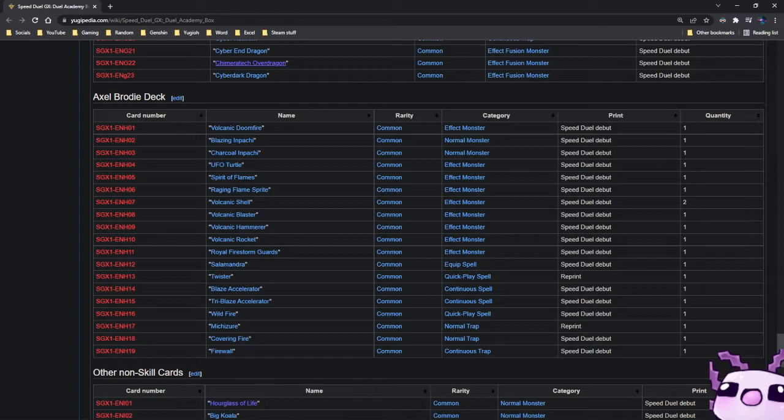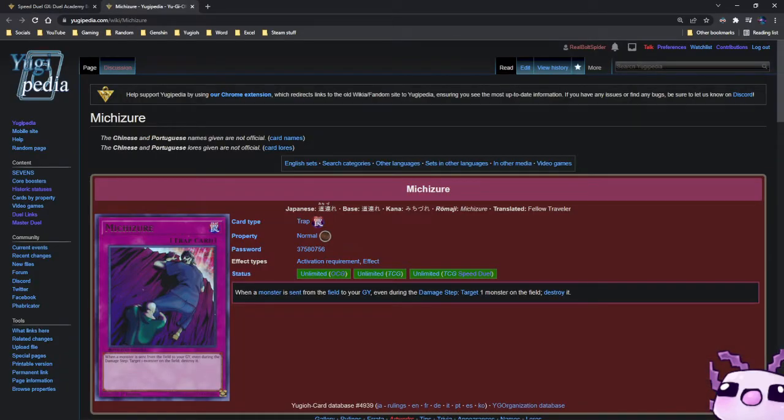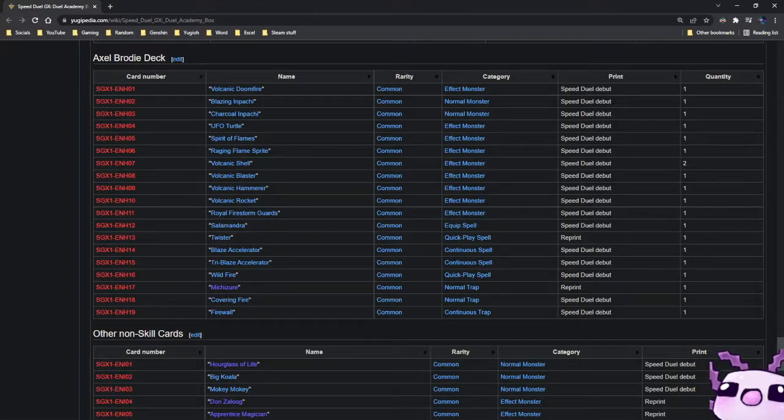Then we have Axel Brodie. He has the Volcanic cards — Volcanic Doomfire, Volcanic Blaster, Hammer, Rocket, and Shell. You have Tri-Blaze Accelerator and Blaze Accelerator, so you have a core concept of what the whole Volcanic deck is without Scattershot, which is fine. Blaze Accelerator is a very great trap card for this type of format.